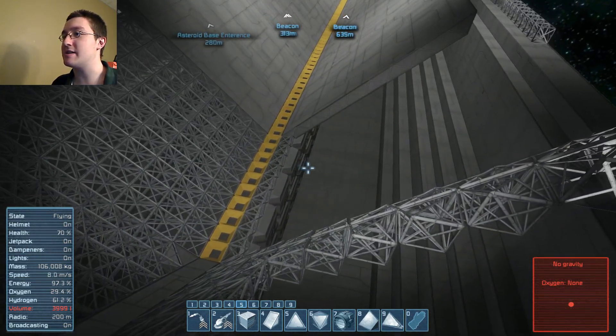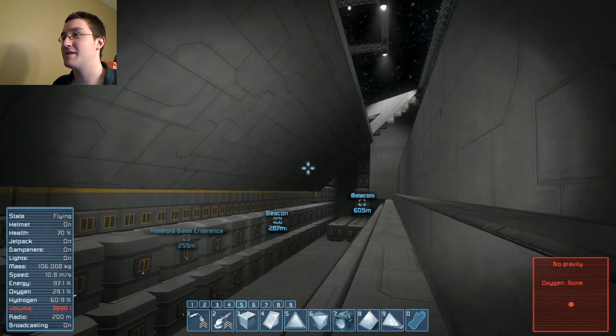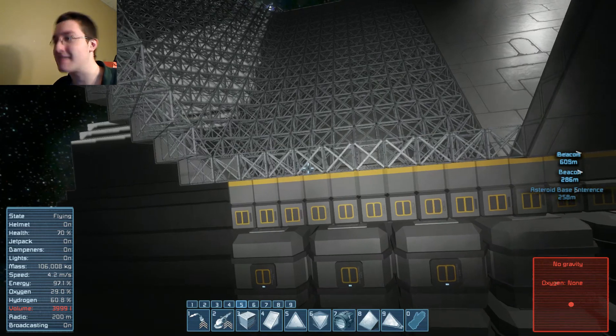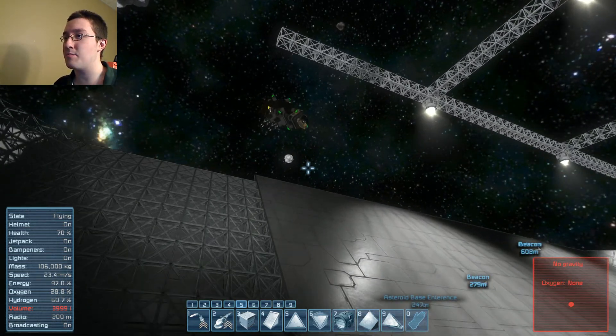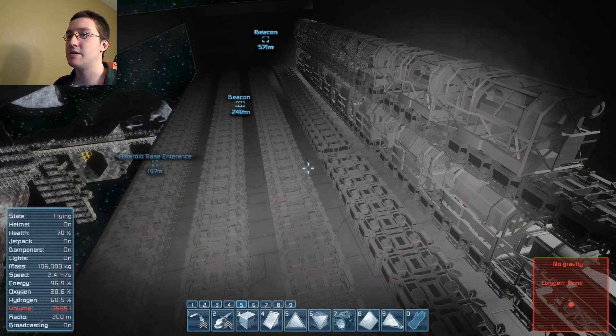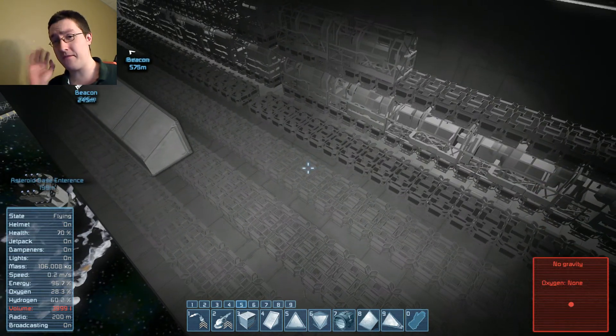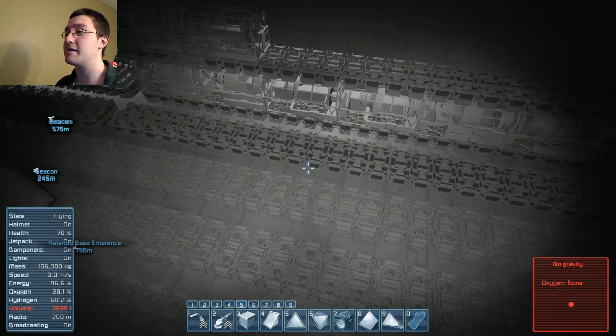Anyway, as you can see, she's coming along very nicely. So let's start off with the most major change to her — the refining area. As you can see, there are five rows. This will be mirrored on the other side eventually.